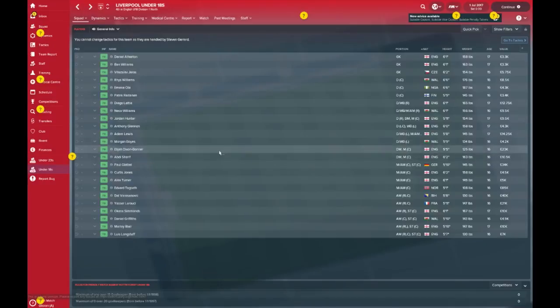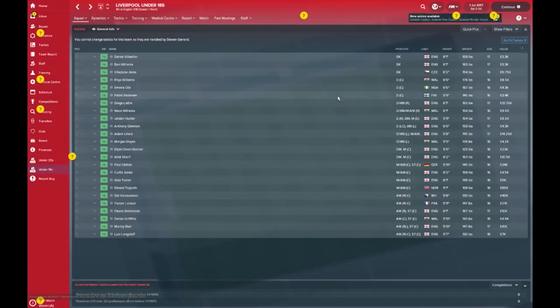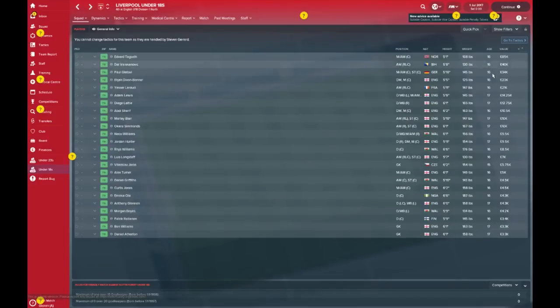Any other key players in the Under-18s? I'm not too familiar with the setup at Liverpool, but Diego Latty — is he pretty decent? The coach thinks so, knocking on three stars, and he's still young. Who's the most valuable player? Edvar Tagsev, 16 years old, central midfielder. At only 108 pounds he needs to put on some weight if he's going to make the grade.